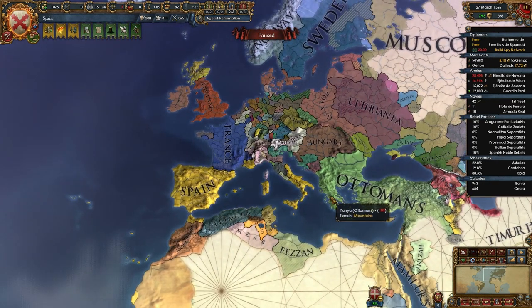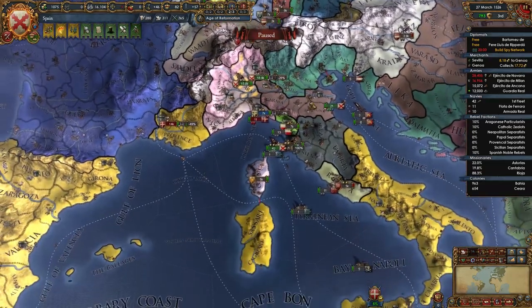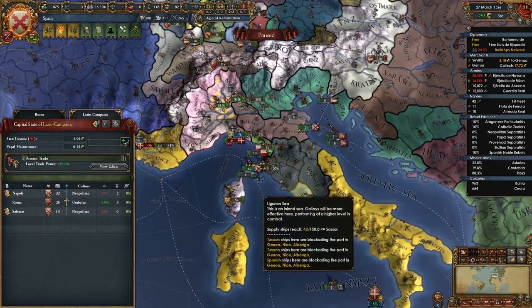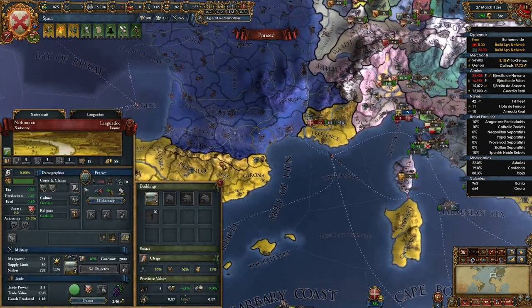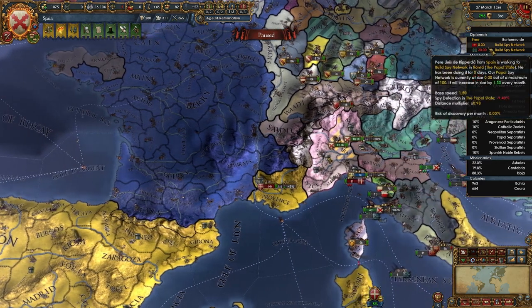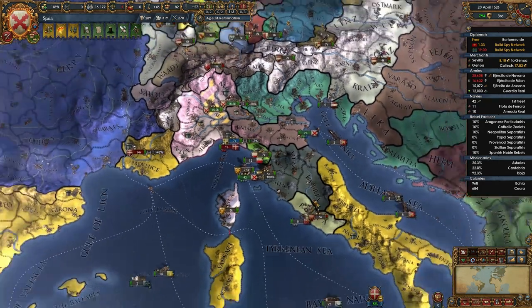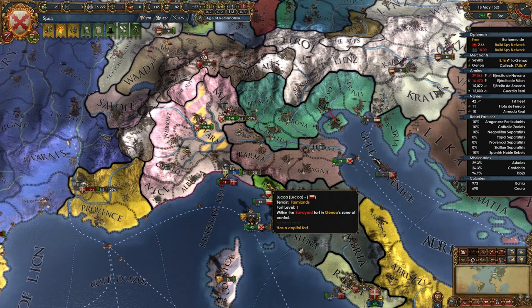Hello and welcome back to Codes in Gaming. We're here on Europa Universalis 4 playing as Spain. We are currently exerting our dominance over the Italian peninsula - we've obviously dominated the Iberian, now it's time for the Italian. We want to take Rome at some point from the Pope, and with that in mind, we can view the requirements to reforming the Roman Empire, which is our main goal of this campaign.